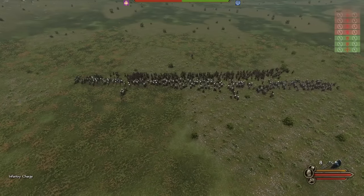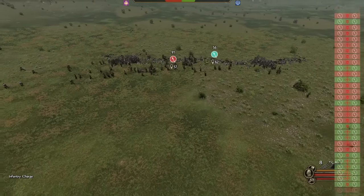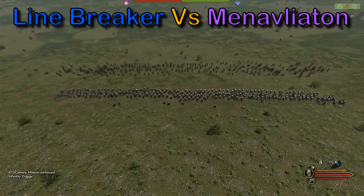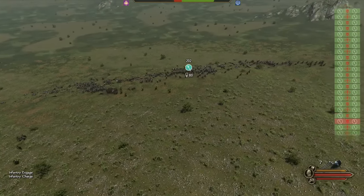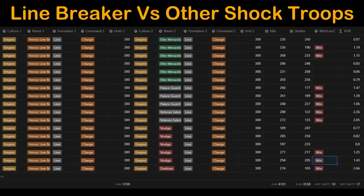One possible weakness from the previous testing is that having human control would artificially improve the test unit's results. To counter this, we test the reverse — controlling the Linebreakers versus the Manavliaton. The AI makes a move into loose formation before engaging, and the Manavliaton are crushed badly. Once again the Volgier are on display — it's a fairly close race to the bottom with only 87 units left. Assuming no AI formation bugs, Manavliaton are some of the best shock troops. Volgier is a bit closer, and we would need more tests to see which are better, but they appear closely matched.